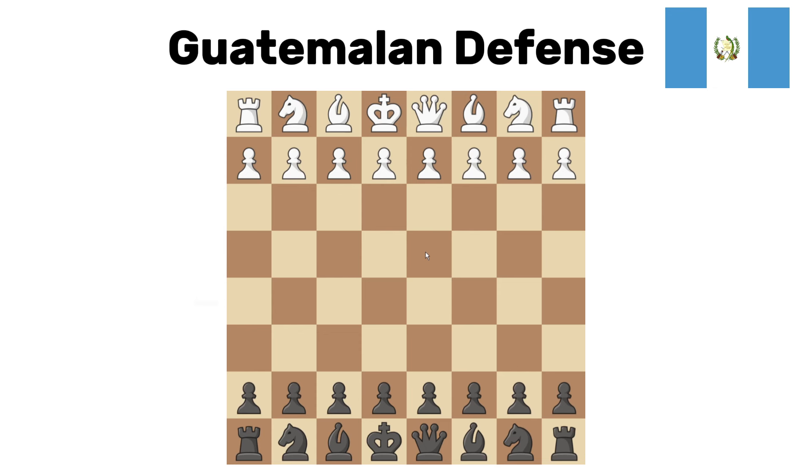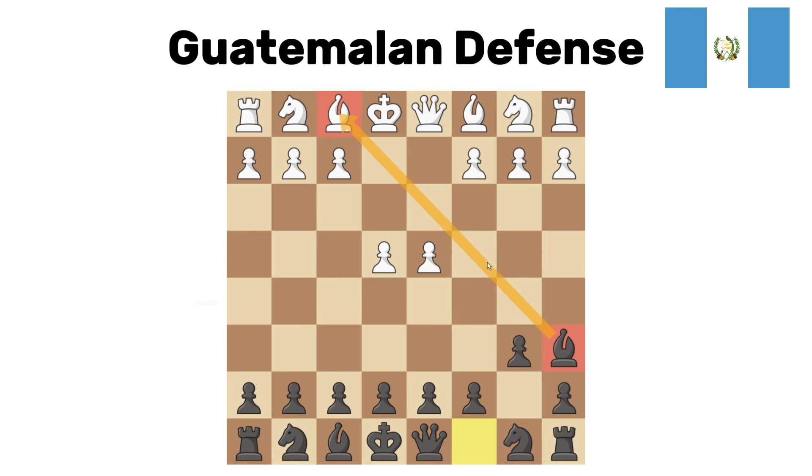Guatemalan defense. No hate to anyone from Guatemala, but your opening is some hot garbage because it's actually terrible. First you play b6, which is an okay move to move the bishop to b7 — right? No, because after white goes pawn to d4, you go bishop a6. Why would you do this to yourself? White captures. This is trash. This is a terrible opening.